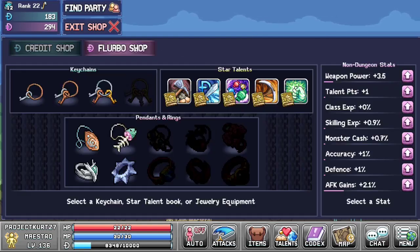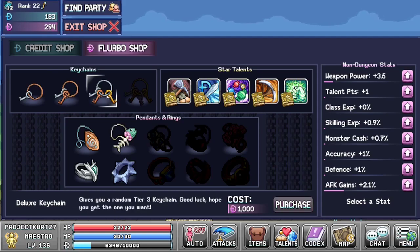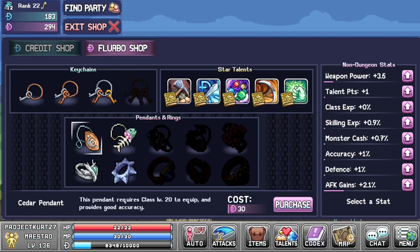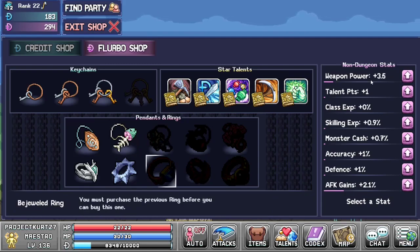In addition to that, we've got the Fleurbo shop. Think of the credit shop as upgrades for in the dungeon, whereas the Fleurbo shop has things that you use outside of the dungeon. We've got keychains which give you a guaranteed drop of one of the special keychain items that drop in dungeons. There are star talents which you unlock as you upgrade the previous talent, eventually giving you all five of them. There are also pendants and rings you can purchase, and non-dungeon stats which give you passive increases to your stats while outside of the dungeon.